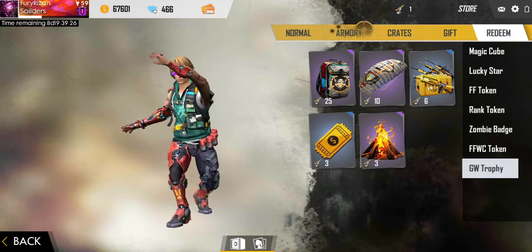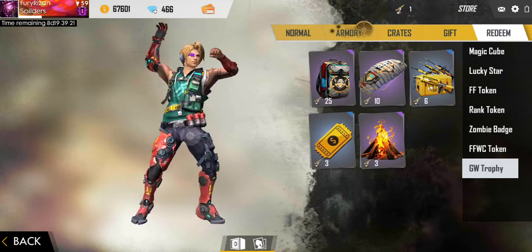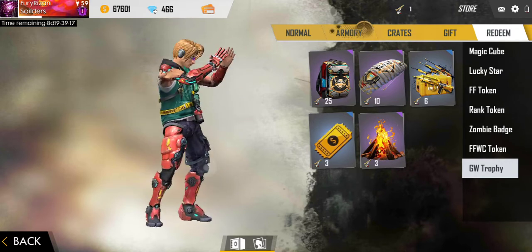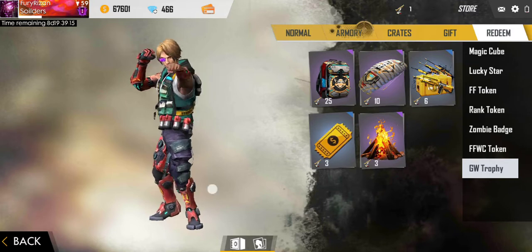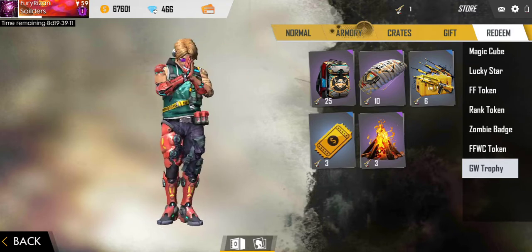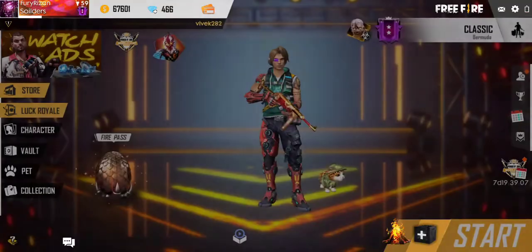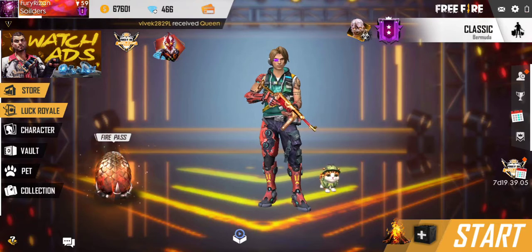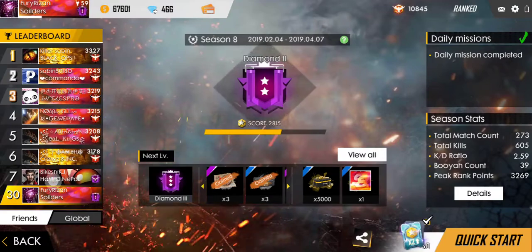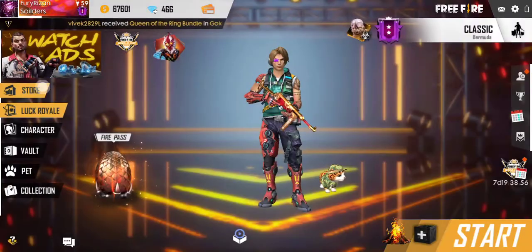If you are lucky enough to get the Booyah, you will get up to a maximum of five tokens. One of my friends said he received five GW trophies by getting Booyah inside a squad rank match. So if you want to play rank match in squad, go ahead and play squad match.